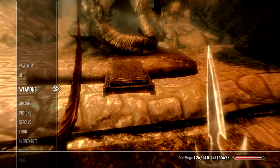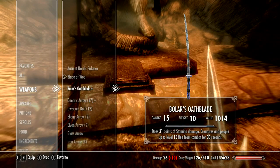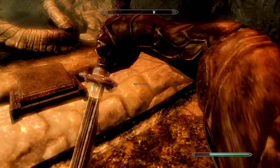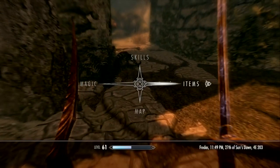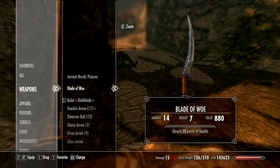Let's see what this baby does. Bolar's Oath Blade: damage 15, does 31 points of stamina damage, creatures and people up to level 15 flee from combat for 30 seconds. Not something I would ever use — it's one-handed, that's cool. Actually, I might just use that in my left hand. Anything's better than the Blade of Woe.